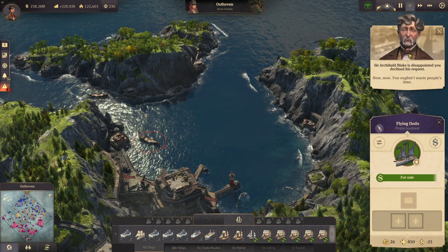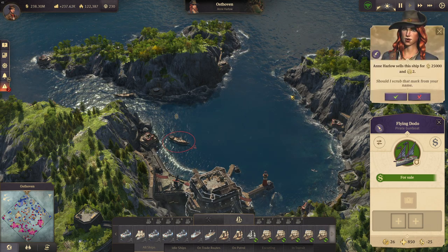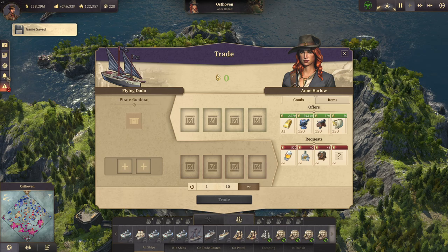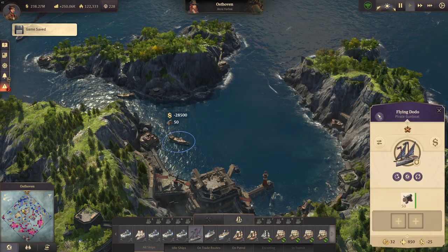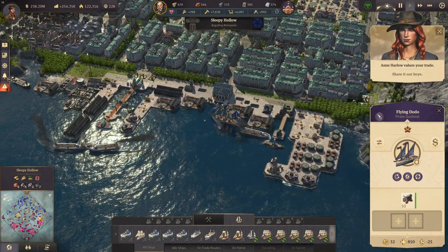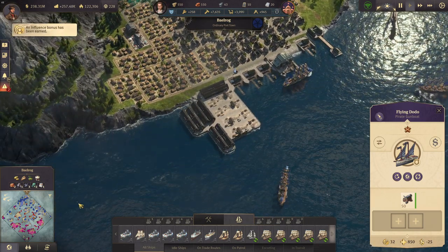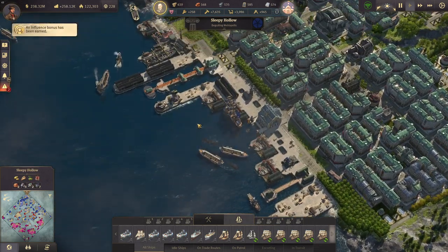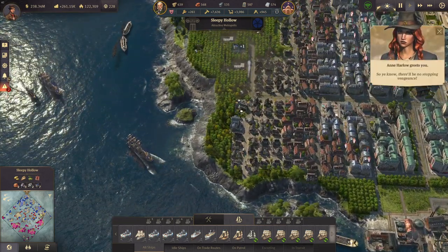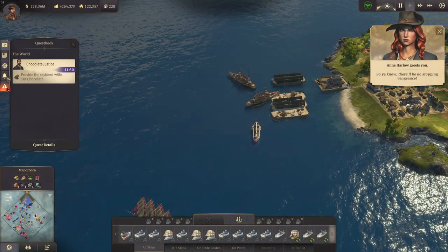We have the pirate gun down here which is for sale, so we can purchase it — it has some storage and we can buy weapons there and deliver them to Sleepy Hollow. We need to produce men of wars — ships of the line — we need more of them because they're also pretty strong. They're quite slow but still very powerful, and that's exactly what we want to do.